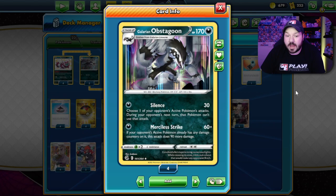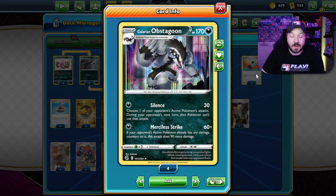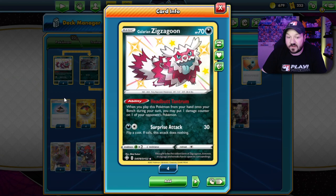Obstagoon has its Merciless Strike attack — that's the reason why we're playing this card. For a single dark energy, you do 60 damage. And if your opponent's active Pokemon has any damage counters on it, you're doing 60 plus 90. The other cool thing about this deck is that it is darkness type, so a lot of the top decks are weak to dark, such as Dragapult VMAX, Mew VMAX, and even Shadow Rider Calyrex VMAX.